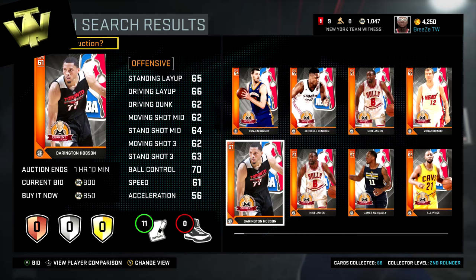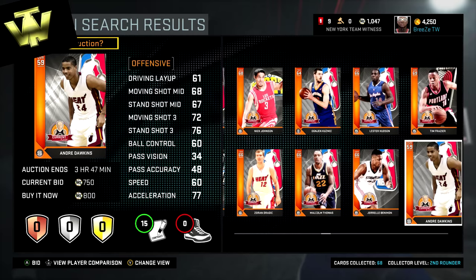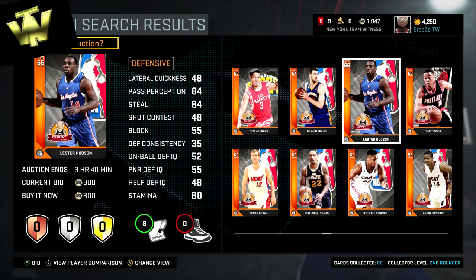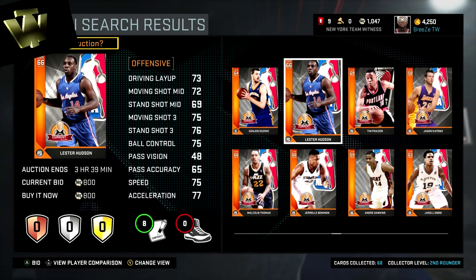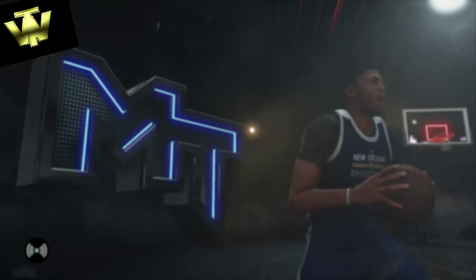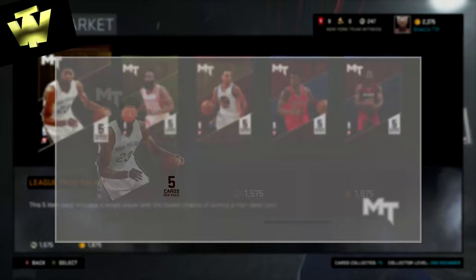I'm looking around for more budget players — a budget point guard or shooting guard for the perimeter — and I come across Lester Hudson. He's got an 84 pass perception and 84 steal, which I was keeping in mind. I had this search filtered to nothing above 850 and was looking between 800 and 850. I end up going with Lester — he can shoot a little bit, drive a little bit, and that 84 steal with 84 pass perception makes him a really good defensive point guard off the bench, with a 76 three-ball and high-70s speed.